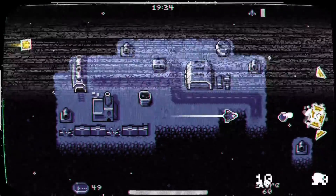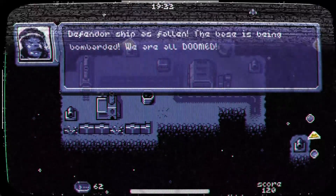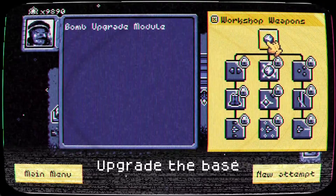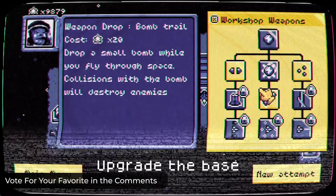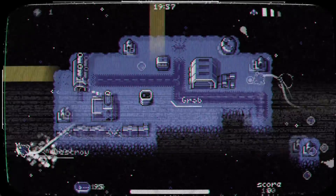Upgrade your base, unlock new weapons and ships, and wreak havoc as you defend against relentless enemies. Your ship is in constant motion, always shooting with finite ammo. Gather stars to upgrade and survive long enough for the escape ship to flee.